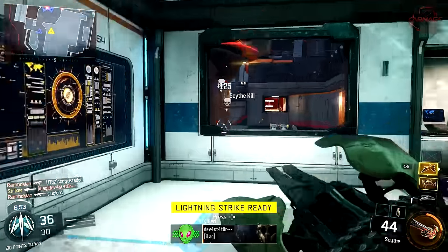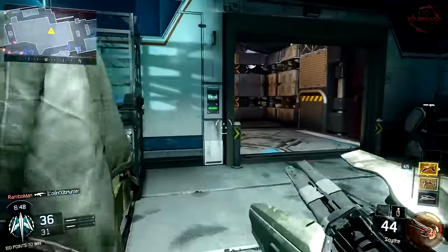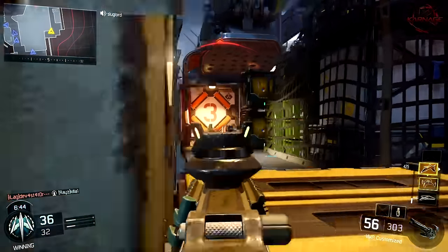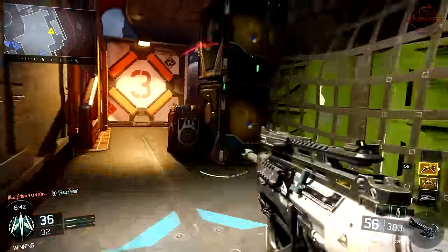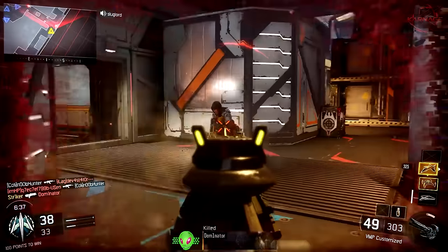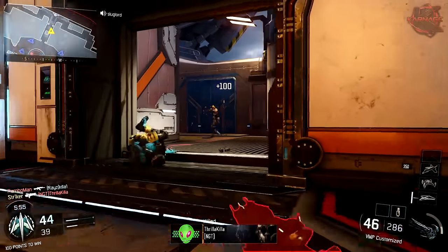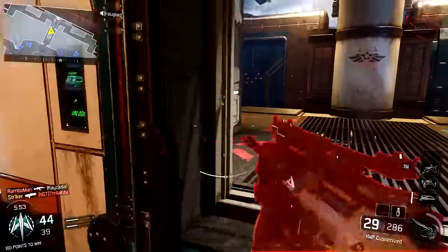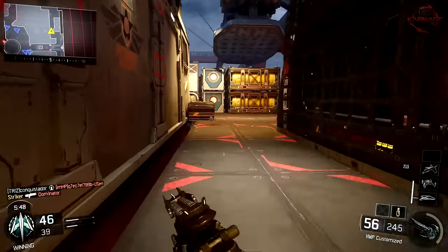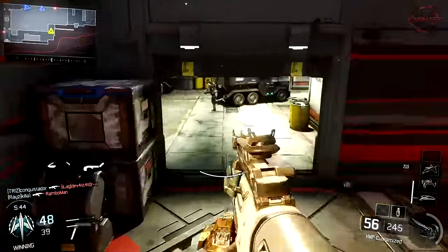SMGs are probably the best bet on this map. I've been giving suggestions on what weapons to use on each map, and on this one I honestly stay with SMGs — I wouldn't even really say assault rifles. I would use one with a fast fire rate like the VMP, or the Kuda with rapid fire, or the Weevil with rapid fire, where you're up in the enemy's face and able to take them out very quickly, hip-firing with rapid fire.